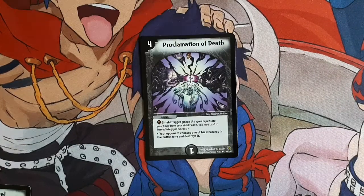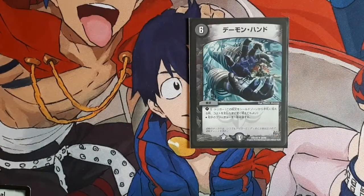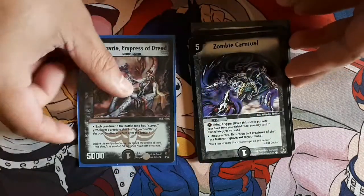Next card is Proclamation of Death — just needed some Shield Triggers. It's a 4 mana Shield Trigger where your opponent chooses one of his creatures in the battle zone and destroys it. Just a bit of a filler Shield Trigger card. And of course, the last card is Placer of the Terribrit. Really fun, just cheap — one of those cheap, fun, interesting decks that I've put together.